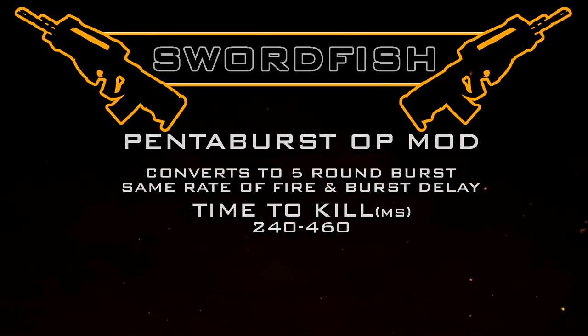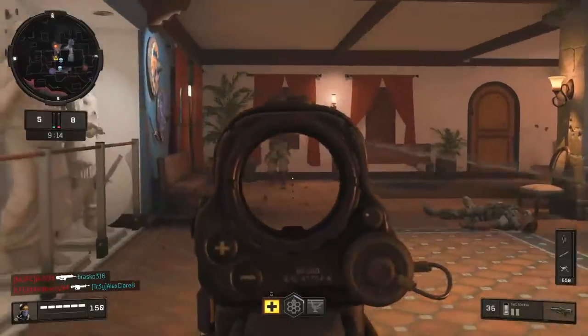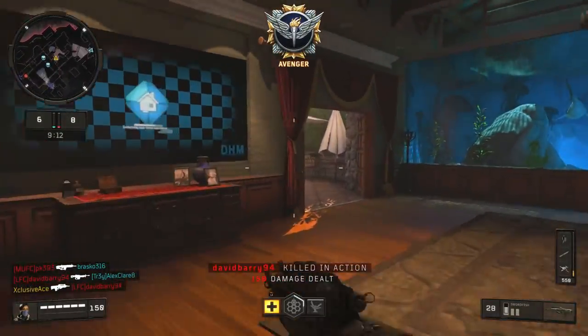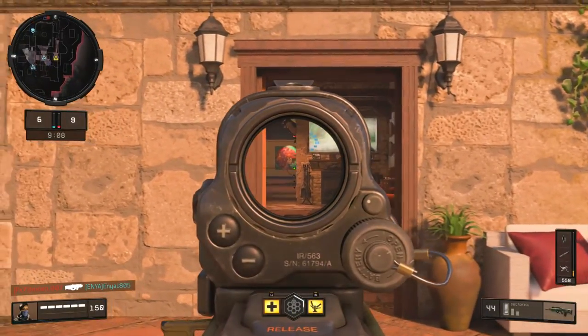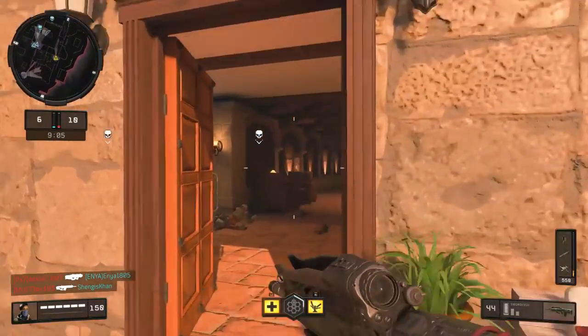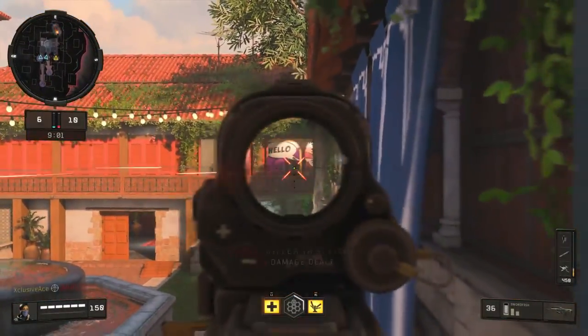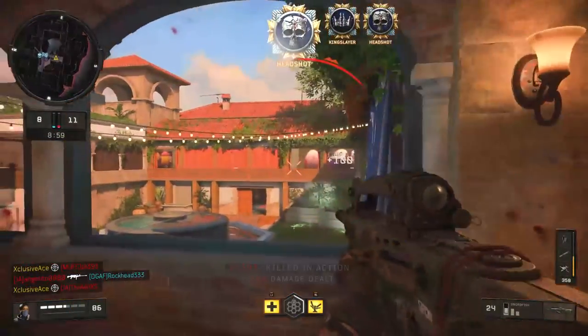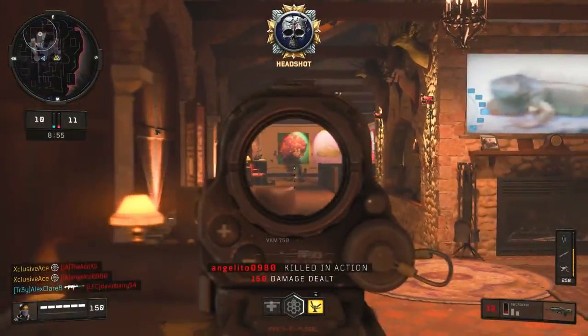Beyond 50 meters the Pentaburst isn't really doing too much for you, since you still get a statistical minimum TTK of 460 milliseconds. The Pentaburst also changes our magazine capacity to 40 rounds with 120 in reserve. In my opinion, the Pentaburst is a very solid attachment — if you can hit all five shots to the body you get a very fast kill. However, it won't be quite as fast as running high caliber and landing one headshot within your burst.